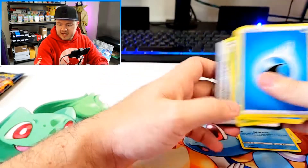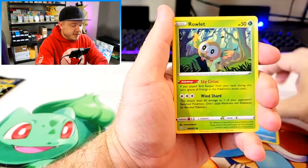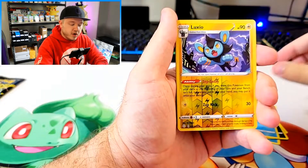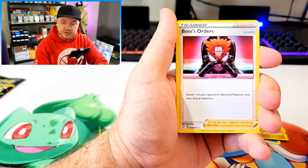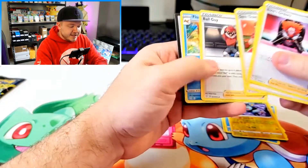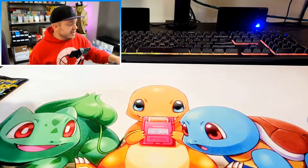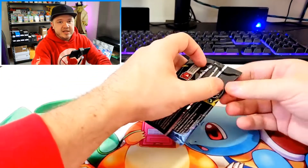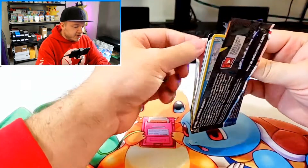Pretty amazing hit so far — every single pack has had a baby shiny or better. We got Horsea, Rowlet, Morpeko, Spinarak, Snom. No shiny this pack, but we got a reverse holo Luxio and a regular Boss's Orders. Apparently Boss's Orders is really good in the TCG — that's why we keep seeing it reprinted over and over in sets. They want to make sure it's available for everyone that wants it. It does kind of bloat sets when you have so many cards being reprinted, but it's really good for the TCG for availability reasons, so it's a double-edged sword but overall probably a net good.